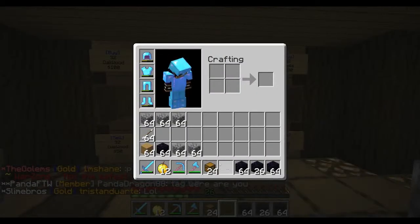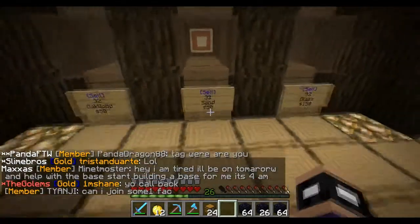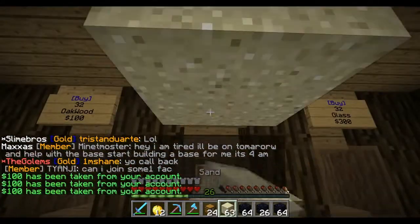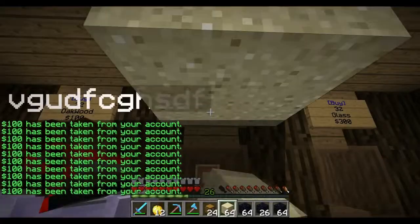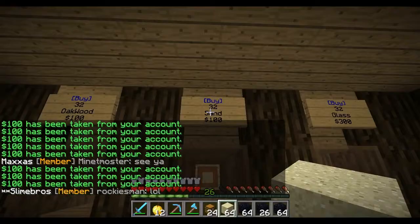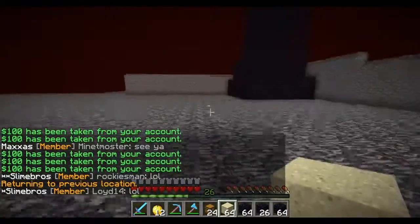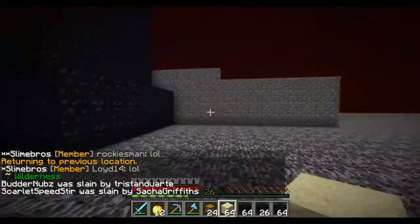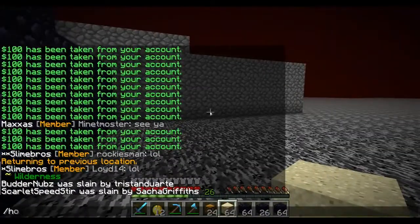So this is gonna be the next stage to this video guys. I'm gonna buy sand — let's buy five stacks of sand to begin with. Actually, I'll just spam click it until I feel like it. Let's do slash back — that doesn't work — slash vault out. So from you know what, I'm gonna claim everything now. Home vault. I actually want to see how big F claim is.